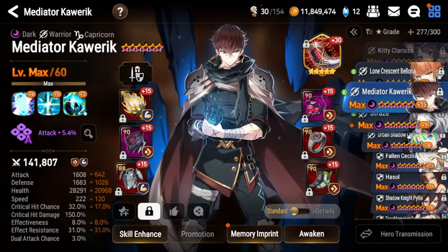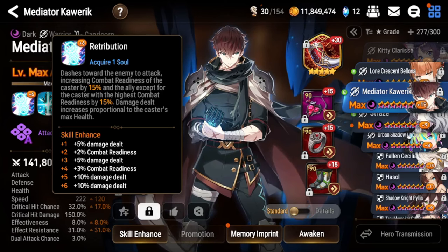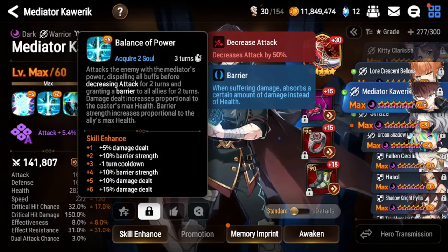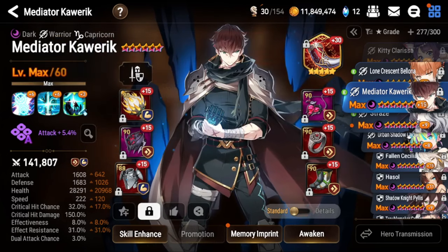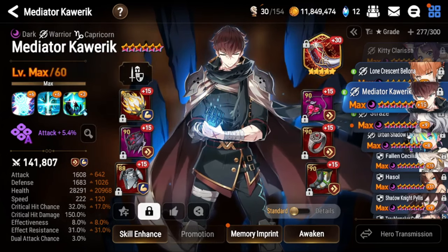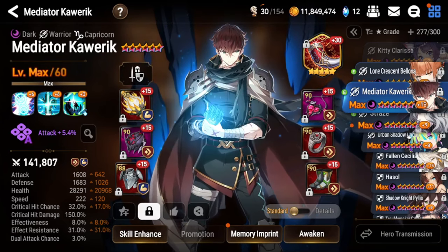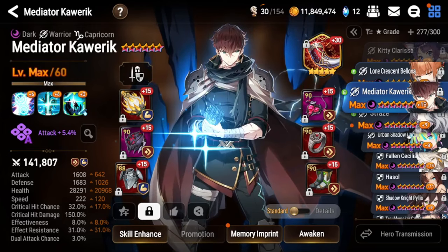Against standard teams he's very powerful. His S1 provides a CR push for himself and his ally, his S2 can cripple enemies very often on only a three-turn cooldown, and he cycles very fast. This makes him a very powerful unit for people who like to play standard rather than cleave.